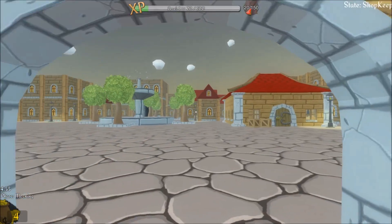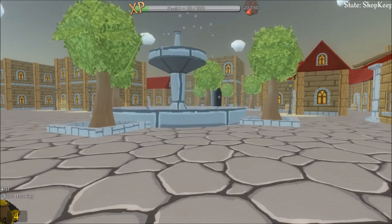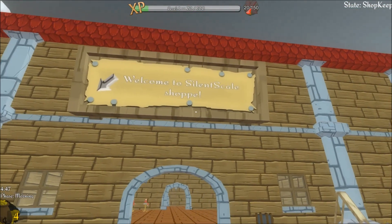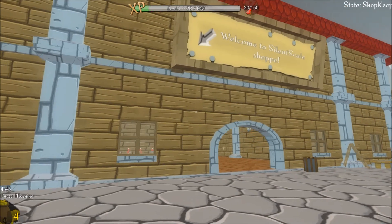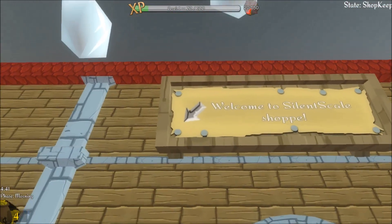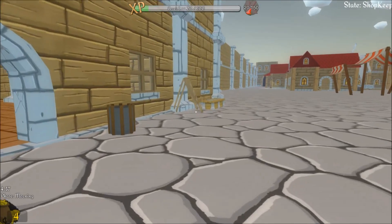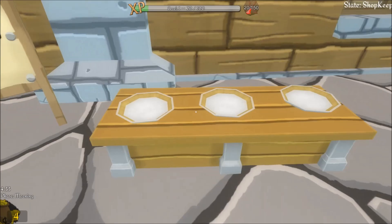Bam, bam, bam. Let's open up the shop. Press F while by the door. The shop is open for day one business — no loitering. Look at this, this looks different. We can actually go out from our shop. Oh look — Silent Scale Shop. That's amazing.